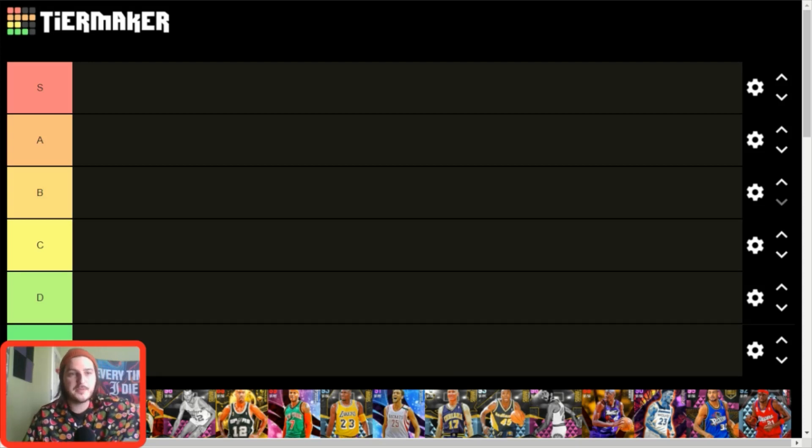Parameters for the list: S tier — unquestionable best cards in the game, usually five-tool guys that can do a little bit of everything. A tier — just a shade under S tier, still all incredibly usable guys, and if you add them to your team it's going to make them immeasurably better. You could argue some guys in S tier should be A tier and vice versa — they're pretty close. B tier guys are super special as they do about four or five things really well.